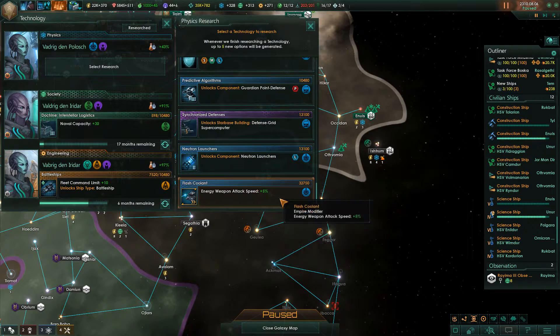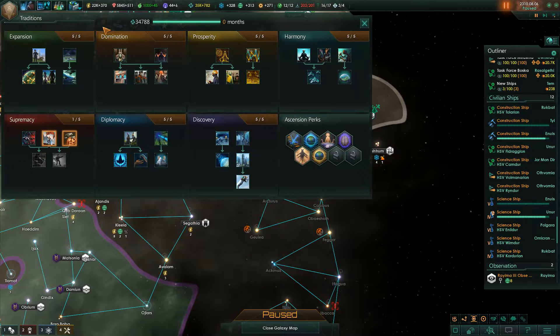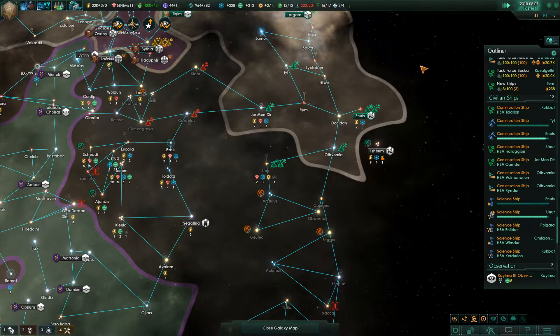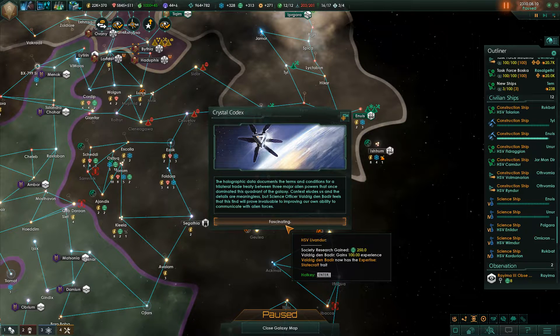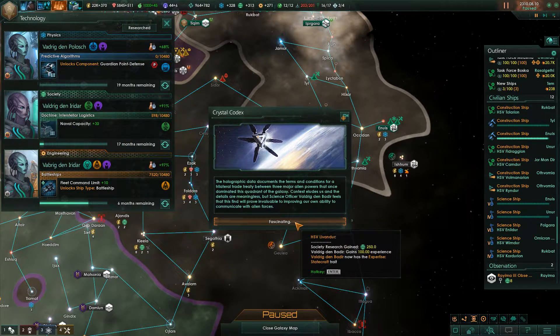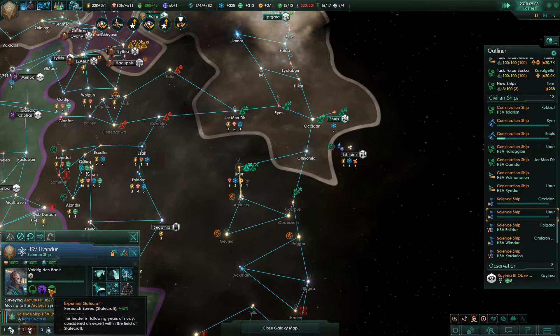Tachyon sensors have been researched so those will go on our ships very soon. Defense Grid Supercomputer — I think I'd rather do Guardian Point Defense first. We do have the ability to go for a new tradition: army damage increased by 25%. This is our final tradition we're going for. The holographic data documents the terms and conditions for a trilateral trade treaty between three major alien powers that once dominated this quadrant of the galaxy. Context eludes us and the details are meaningless, but science officer Valdir Denbadir feels this will prove invaluable to improving our ability to communicate with alien forces. We're getting some extra society research from this, which will help with naval capacity. She will gain the statecraft ability — she's actually quite an impressive researcher from the perspective of society research.